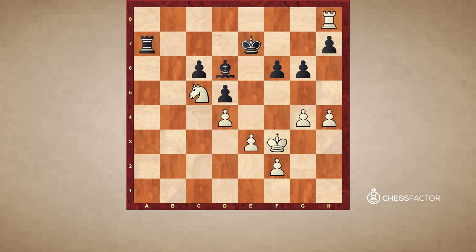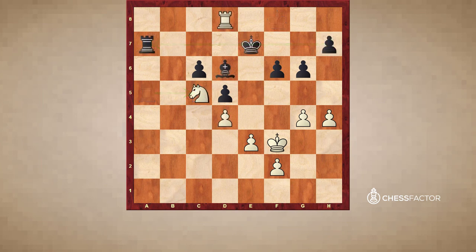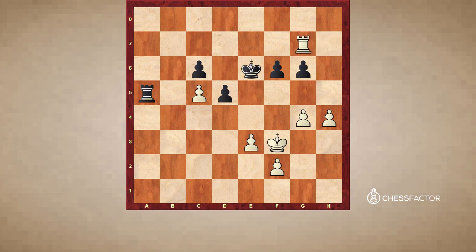Rook h8 also looks attractive, but it's a slightly worse version. Black will then take on c5, and after dxc5 Rook a5, Rook h7, and here black has the move King f8 — next move Black will take on c5. The endgame will be better for White of course, because the Black king is cut off on the back rank, so White might still have good hopes. But Rook c8 leads to a better version: now if Bishop takes c5, dxc5, and King d7 was played, Rook h8. If now Black goes for Rook a5, Rook h7, there's no more King f8, so Black has to go King e6. But now White can attack the g6 pawn with Rook g7.